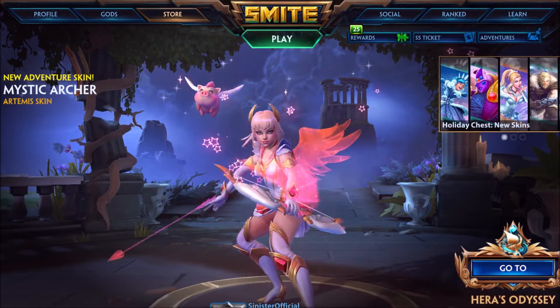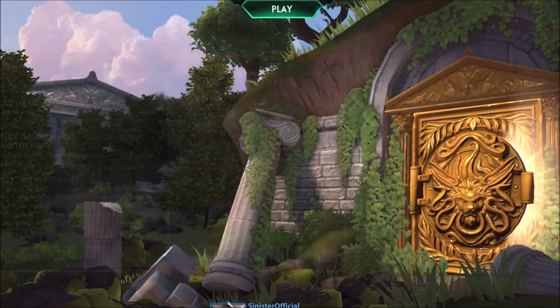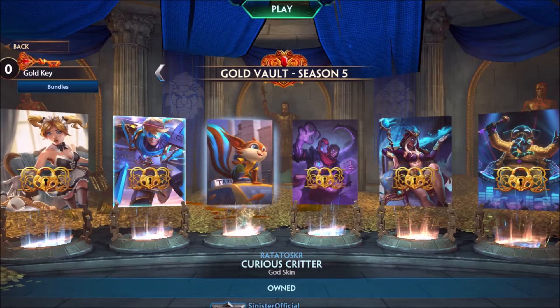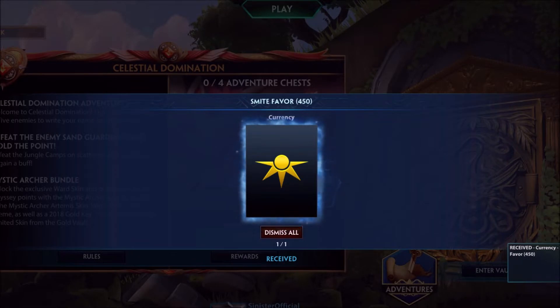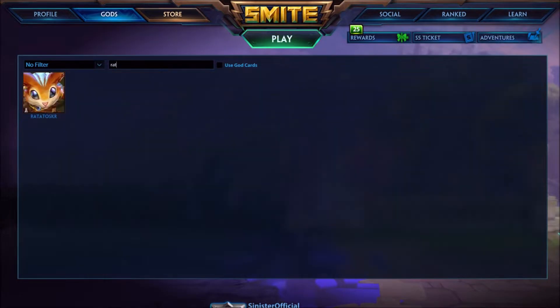The only way to get the skin, you have to go over to the adventure mode, go to the gold vault, and you purchase it with the gold keys. When you go to the gold vault, they usually have all these really cool skins and then Curious Critter is thrown in there. I just don't get it guys. If you like this skin, let me know. Am I just too picky?